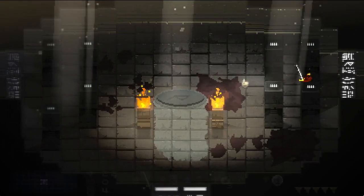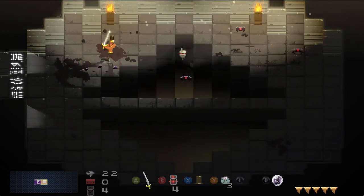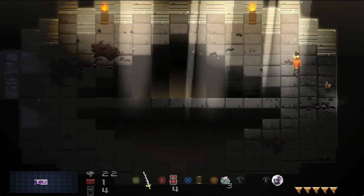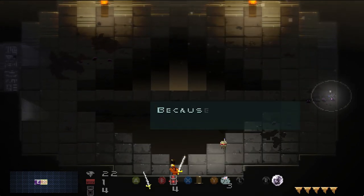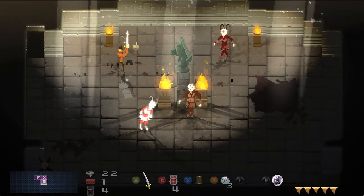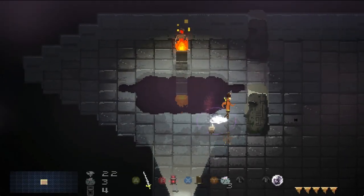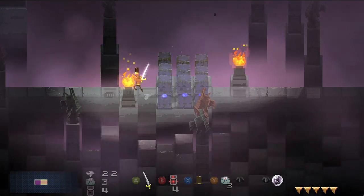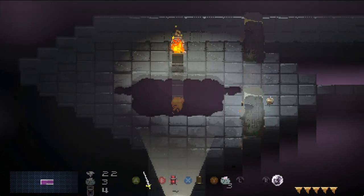There are secrets everywhere in Songbringer. Here's a see-through wall, and this right here is a secret tunnel. In the full version, you can use these secret tunnels — there are only a couple of them. If you have the item needed to get through, this would take me to dungeon 3 or 4, depending on your world seed.